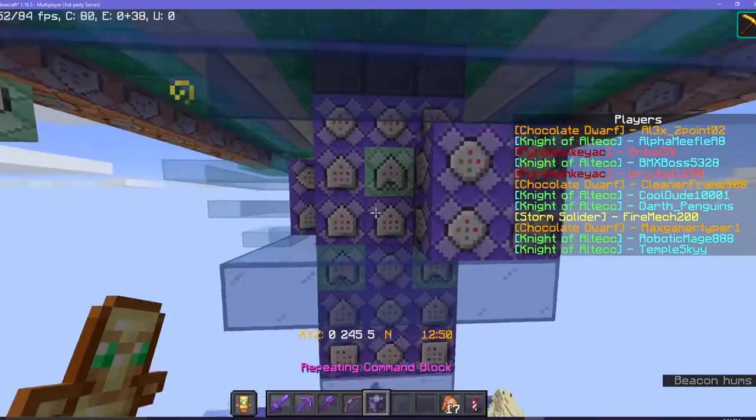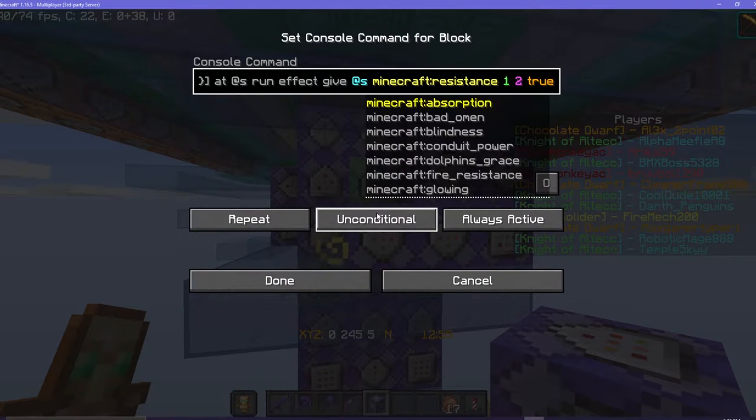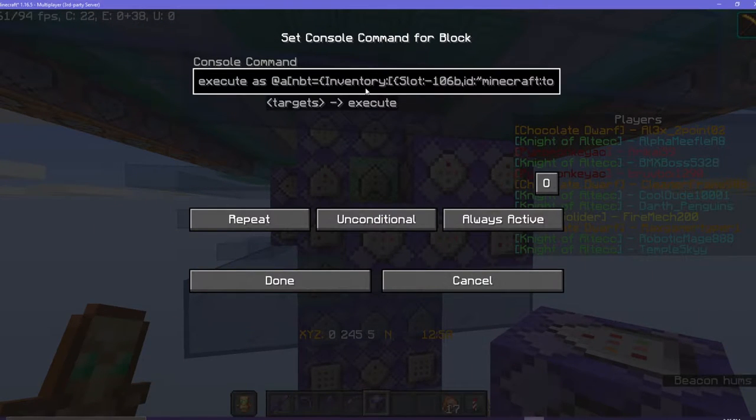I'm just going to copy this command block because I'm lazy, and then execute as — you can kind of pause if you want to know how to do this. Totem of Undying is cool. And then Totem of Darkness, delete the Enderman.